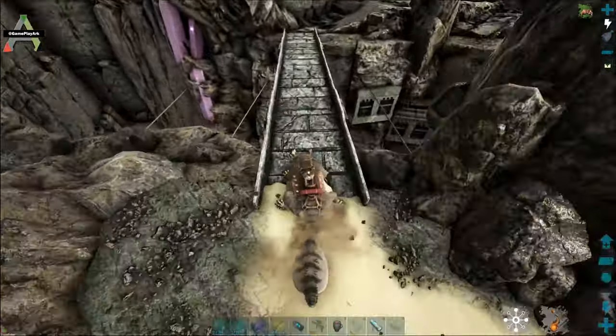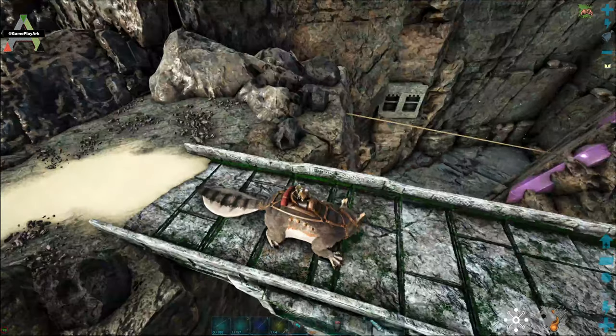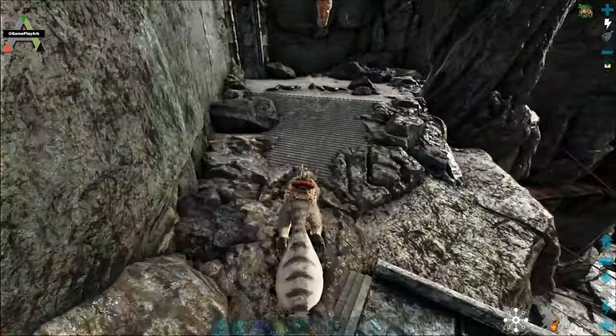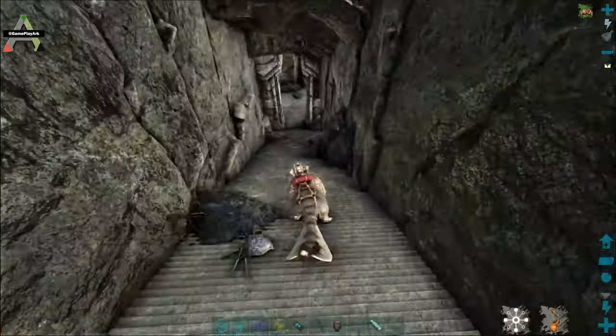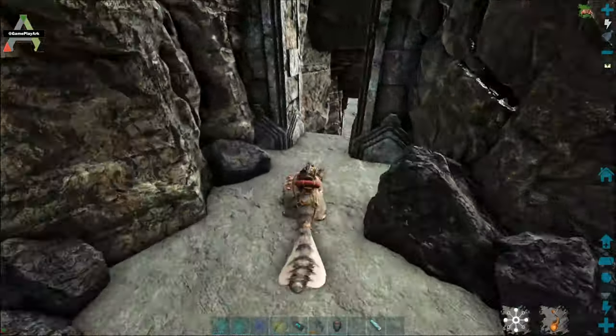There's an empty area down here, there's nothing really. So you keep going straight. There are insects and spiders and stuff here so you gotta go past them. Keep going down.